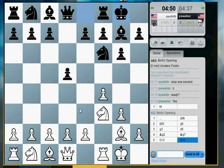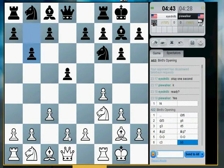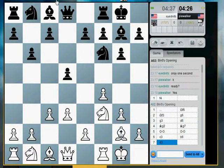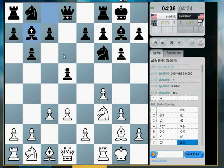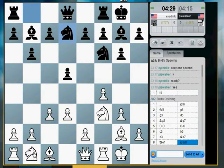A lot of people consider the Bird opening f4 a little unsound at the highest levels of chess anyway, but this is certainly not the highest levels of chess, so you can get away with playing pretty much any opening. He's going to fianchetto his bishop also, this one. And that puts a little bit more pressure on e4, so I'm going to play queen here. I'm going to have to get one more piece out to play e4, so I'm going to put my knight here.